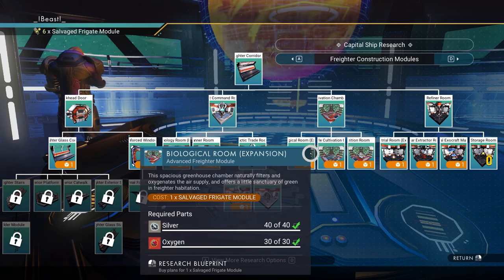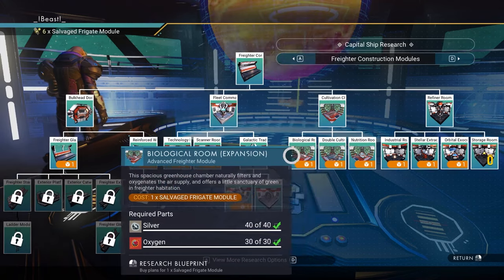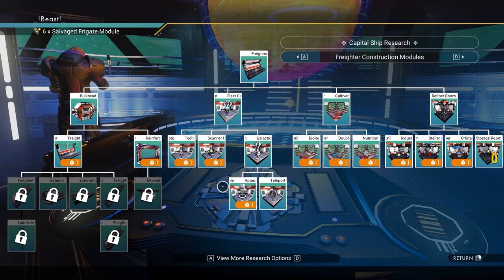We also unlock the first biology room, double cultivation, and a nutrition room. The nutrient processor is a workbench-type item that can be built in bases, but you can also unlock the room form of it on your freighter — which I'm going to be unlocking today.